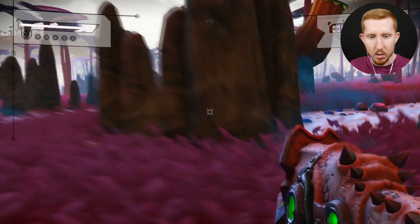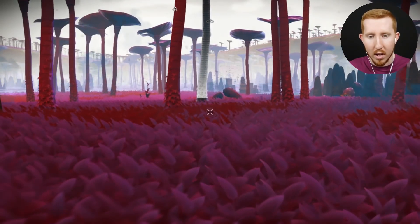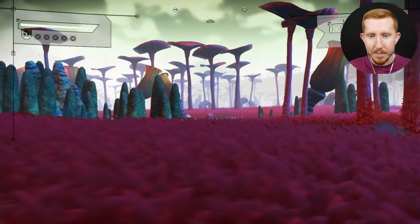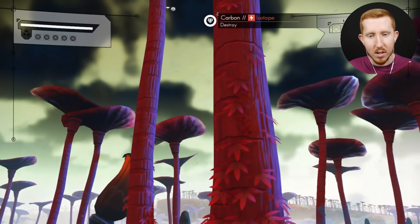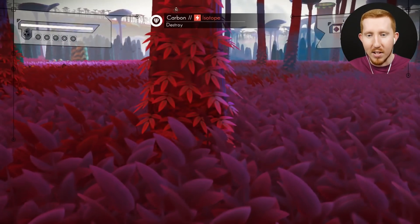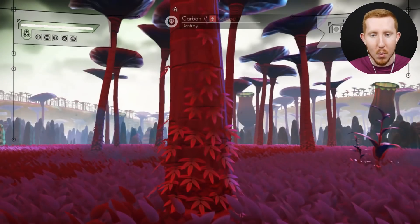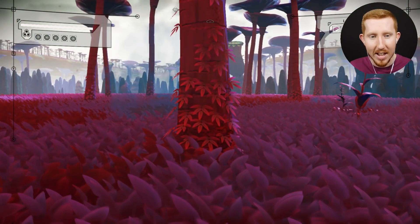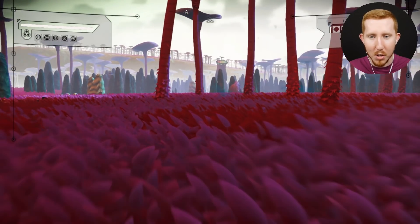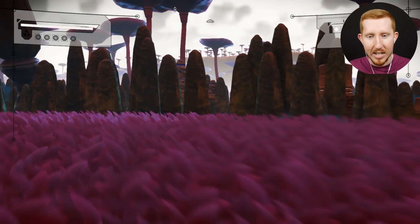I wonder what kind of creatures we've got living down here — I haven't seen many since those couple at the start when we first landed. How cool is this place? This color is freaking awesome. One of my favorite little tiny details in the mod so far is that the trees have growth going up them — whether it's moss, plants, or leaves. A lot of the planets have this kind of detail on the trees, and it just makes them look way more organic and blend in with the surroundings much better.